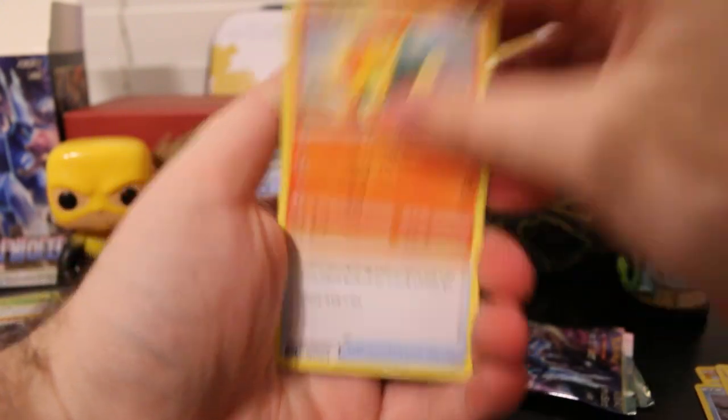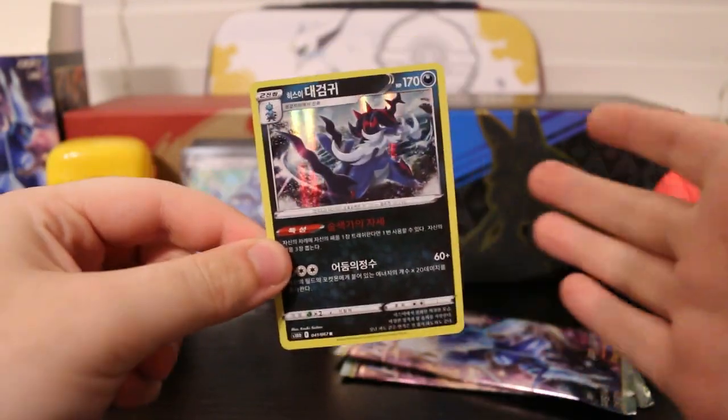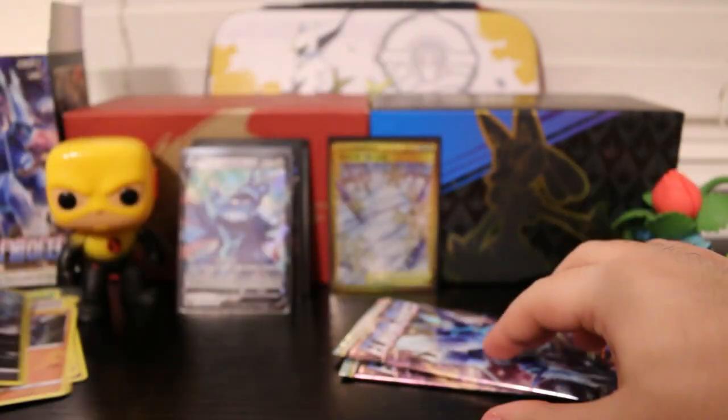We pulled one of those earlier as well, but it wasn't in the rare spot. Cynequil, Fossils, Minxiao, Running Shoes, and a Hisuian Samurott Holographic again. I'm not complaining — it would have been cool to get the Decidueye one, but Samurott is also always welcome.